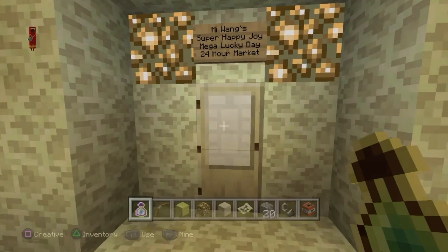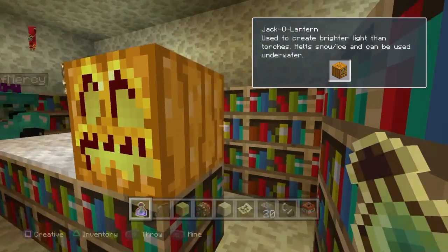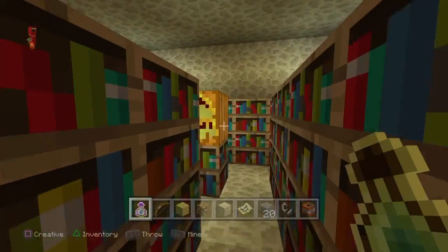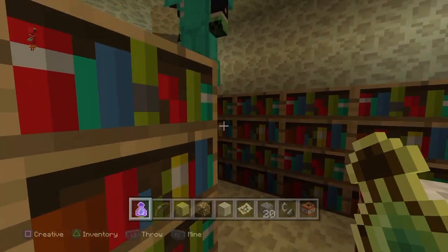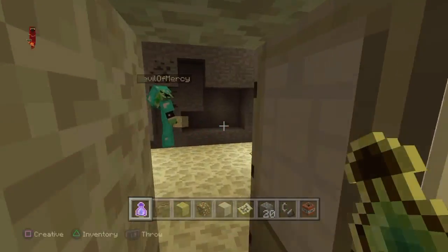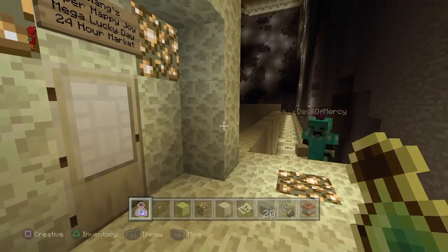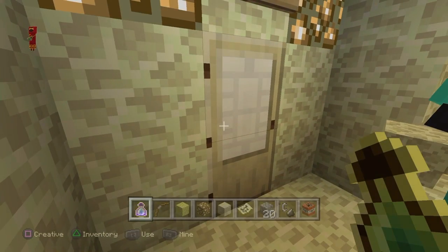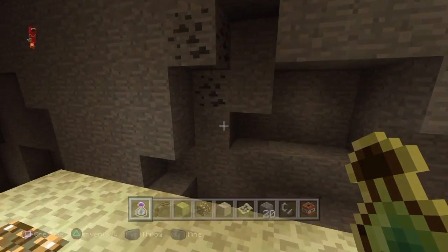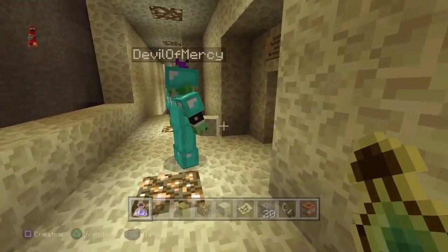Very alien market. A nice jack-o-lantern. And it would be what a market would look like, just because it's head high. I like this door though — this is a different door. It looks like a door you'd see in front of a Chinese shop or something. Yeah, it was oddly convenient.